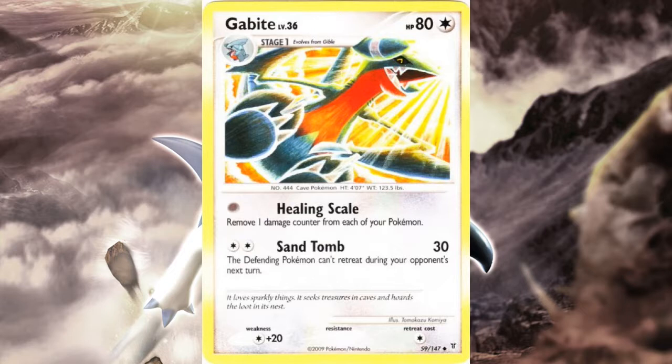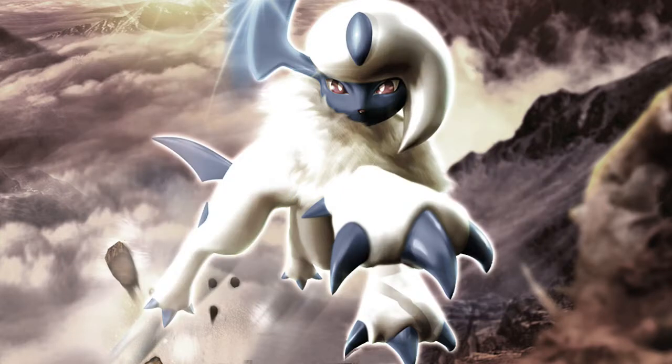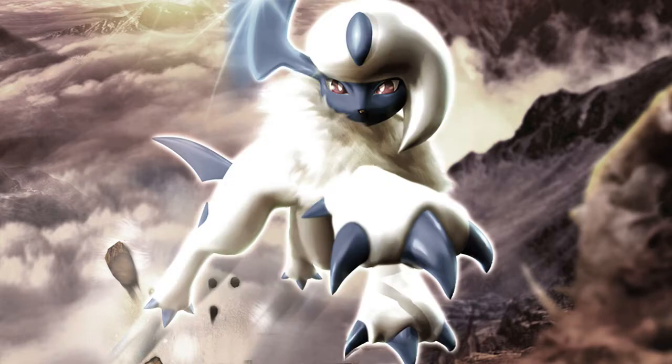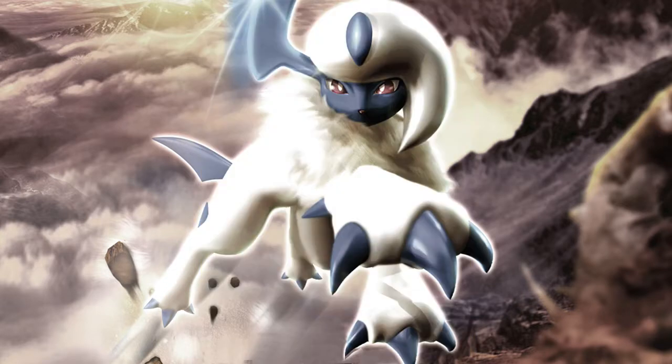If you want consistent disruption, the Supreme Victors Gabite is for you. Dragons Exalted introduced two Gabites — one got reprinted in Legendary Treasures, but unfortunately they reprinted the weaker one. The second Dragons Exalted Gabite is no doubt the best one, with an ability any Stage 1 would want: Dragon Call lets you search your deck for any Dragon Pokémon and add it to your hand, even if you don't plan to evolve.